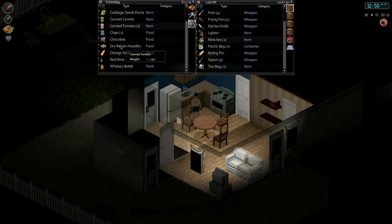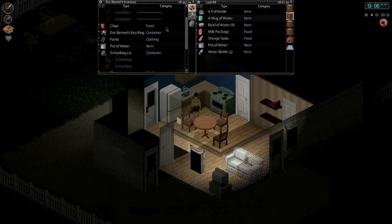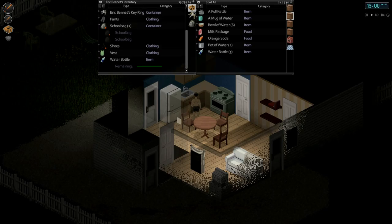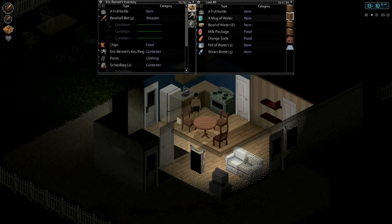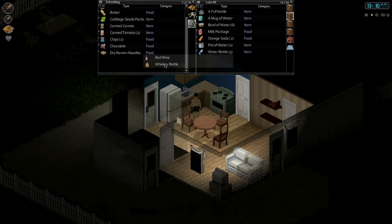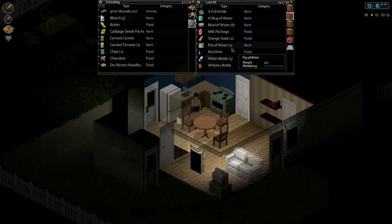Where do we want to put the bleach? Probably in the washroom. So all this stuff here — pot of water, kettle, orange soda, pot of water — I'm putting this stuff in here so that way I have it somewhere. We have 50 slots and we're only at 21. I'm not sure what this key ring thing is for — I'm not sure if you can lock stuff. Maybe we'll learn it as we get there. And it's already 1 o'clock in the afternoon — time really flies by.